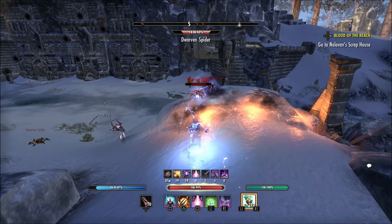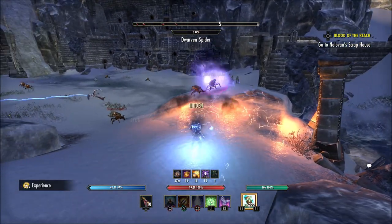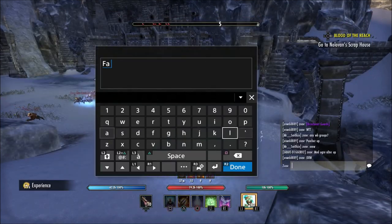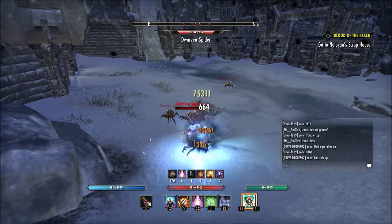I would recommend not power leveling. A lot of people will do it because friends tell them to, but if it's your very first character, don't — you're going to have to go back and farm those skill points you would have gotten from the story anyway, and you're going to miss out on a lot. On your very first character, I'd recommend going through legitimately and doing all the story missions. Then of course, when you make other characters, you can power level those later.